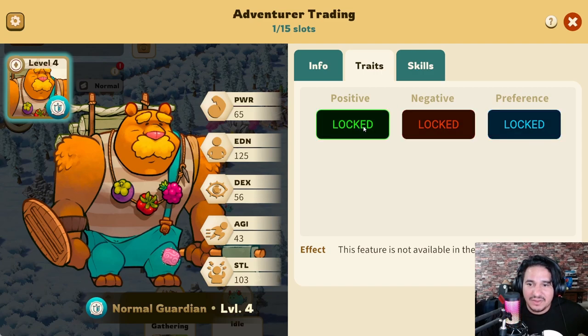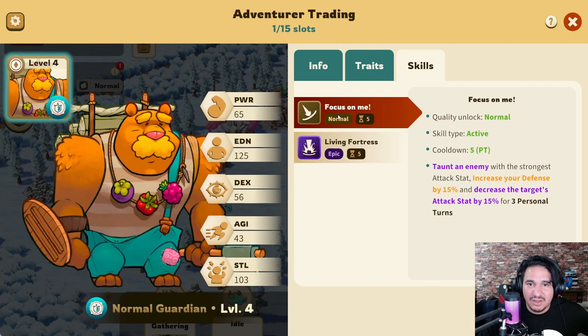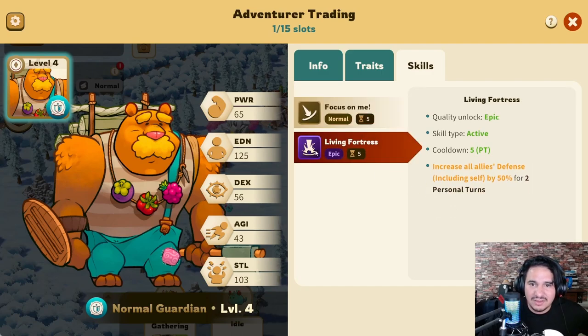Positive, negative, reference — locked. This feature is not available in the current version, okay so we'll look at that later. Quality: normal. Skill type: active. Cooldown: five. Taunt an enemy with the strongest attack and increase your defense by 50. Okay, so this looks like a battle thing — they all have their different abilities.